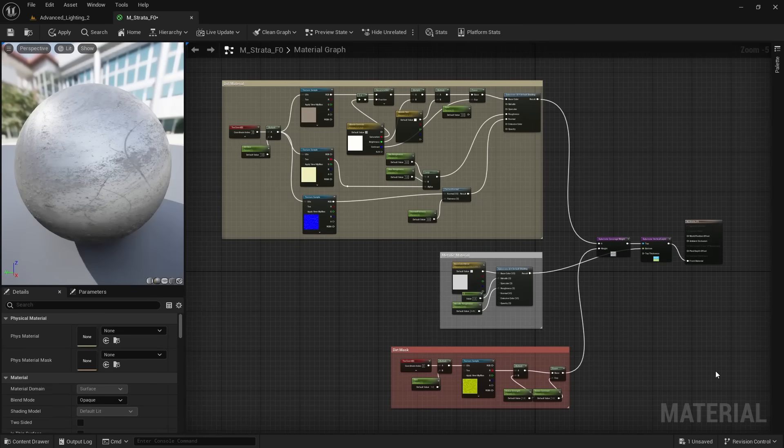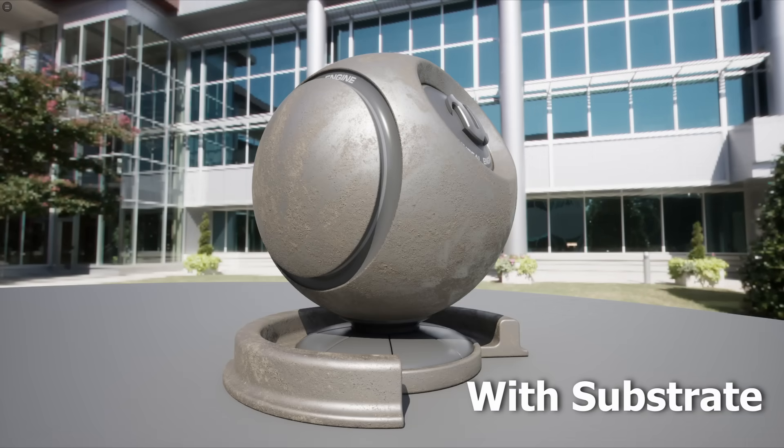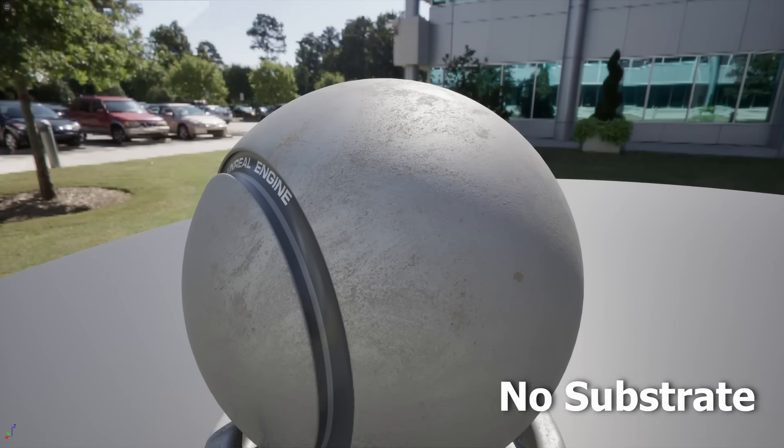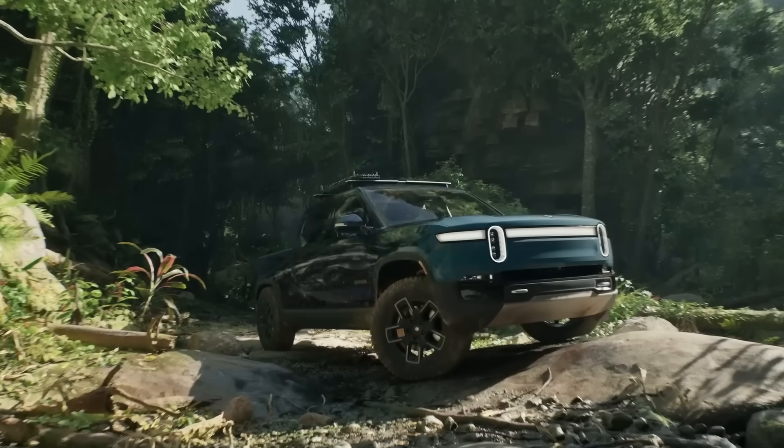Here is the same material in Substrate. It is a game changer because it allows materials in a single graph to render separately from each other — materials now blend realistically. Here is the old material, and here is the brand new Substrate material. It looks a lot better. The highlights are noticeable and the colors are no longer washed out.